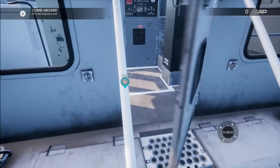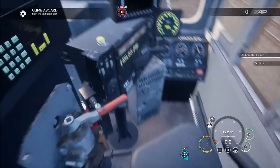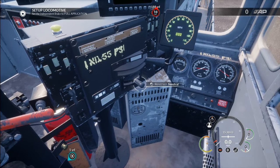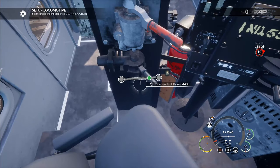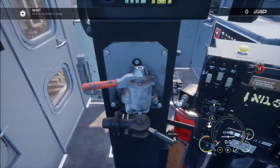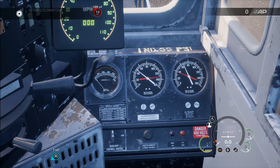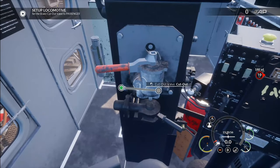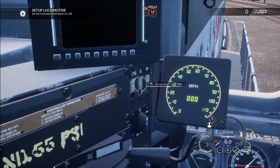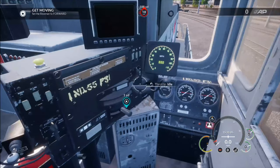Go ahead and open up the door. We'll sit in the engineer's seat. We're going to insert that reverser handle, set the independent brake to full application, automatic brake goes to release. Wait for the brake to charge — looks like it's getting there. We'll set you to passenger, then to leader dead, and generator field will be on. Release and forward.